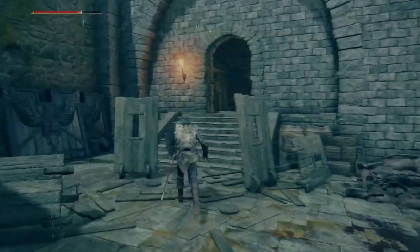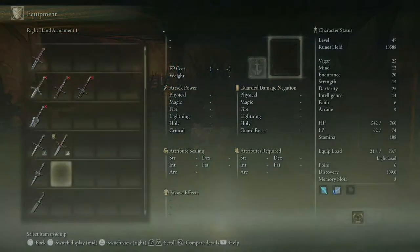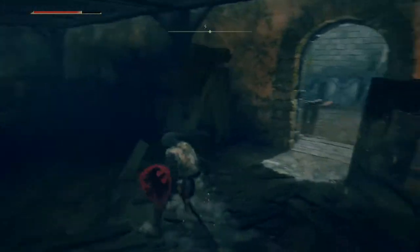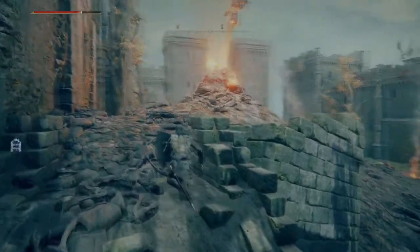This does seem to be a path with stuff — leads in here. Is this progress, potentially? A Claymore — this is where it is. Everyone's favorite DS1 weapon. Large sword with a long straight blade. This heavy sword is usually wielded with two hands, but for those with enough strength one is sufficient. In addition to the heavy sweeping attacks, it can also make a heavy piercing thrust, making this a versatile weapon — and probably the favorite weapon of everyone across multiple games. The skill is Lion's Claw: skill of the Redmanes who fought alongside General Radon. Somersault forward, striking foes with armor. General Radon — that is a name I have heard a lot of in memes. Not excited for that, whenever that's a thing.